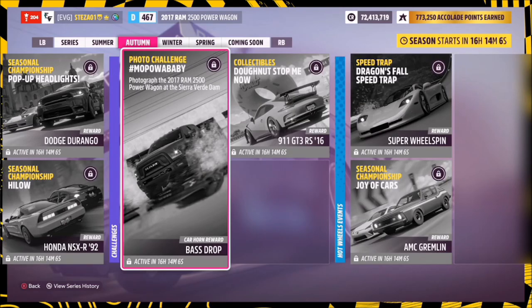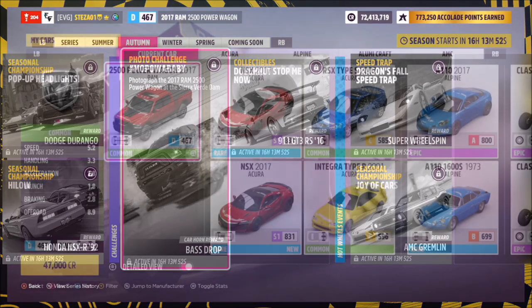Hello and welcome back to the channel. Today I have this week's photo challenge guide called Mo Power Baby, which wants you to photograph the 2017 Ram 2500 Power Wagon at the Sierra Verde Dam. So without further ado, let's get stuck in and take a look at the vehicle in question.